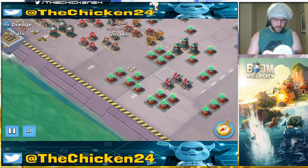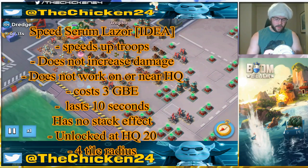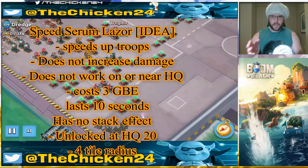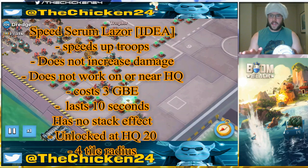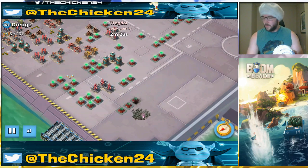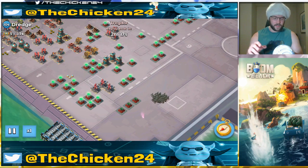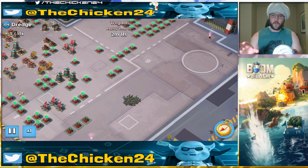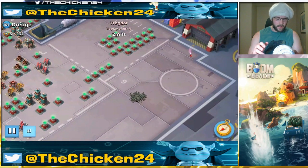The name of it would be the Speed Serum Laser, so it would shoot out of the gunboat like a laser, which I think would really work well with the aesthetic of the gunboat and how the game plays. It would cost 3 GBE, last 10 seconds, no stacking effects. It unlocks at HQ 20, and only one can be placed on the beach at a time. There is a 10-second time delay on the speed laser.